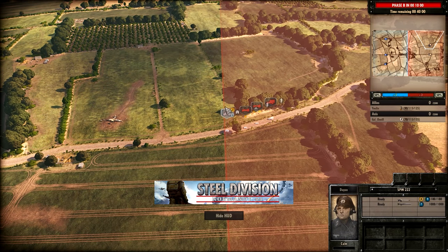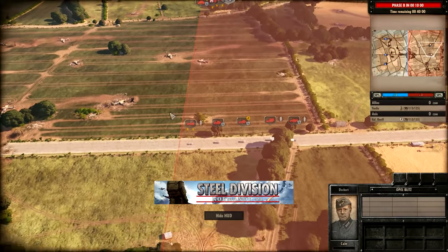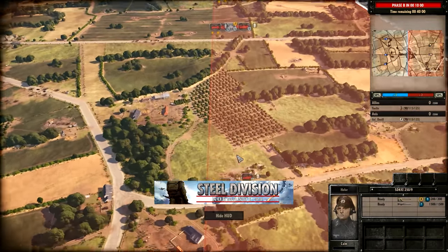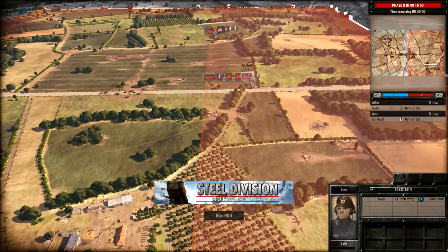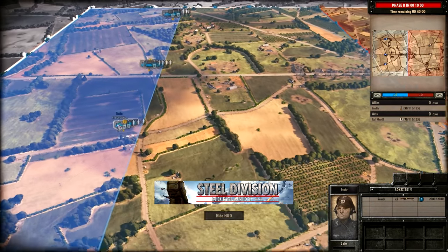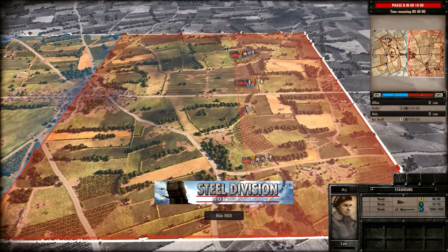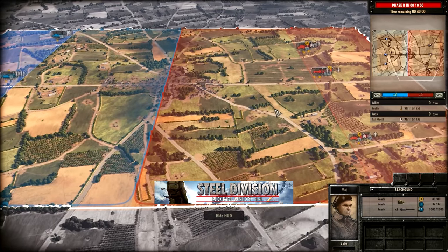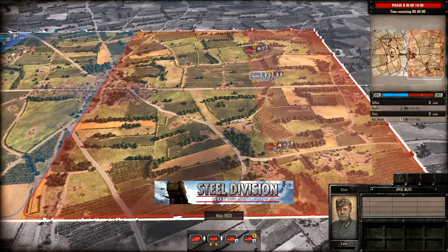On the top side we have the SdKfz 222 with a 20mm autocannon, accompanied by an AT gun, command infantry, and Panzer Grenadiers. In the middle of the map we have 2 more Panzer Grenadiers, and on the bottom side a 222 with an AT gun and Panzer Grenadiers in the half-track. So 3 20mm autocannon units at the start of the game, whereas we have 2 Staghounds coming out of Yujin - they could be the perfect counter to these autocannon units if used correctly. I'm really looking forward to this game.